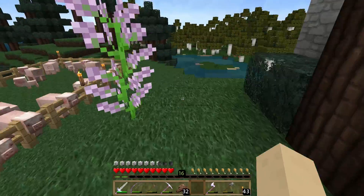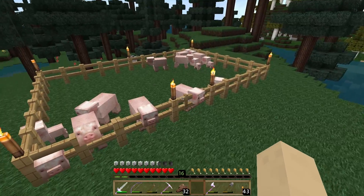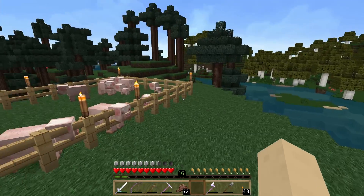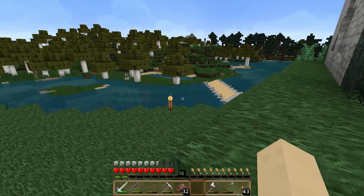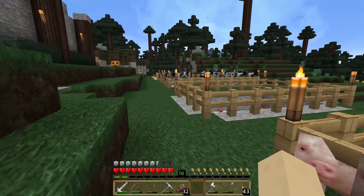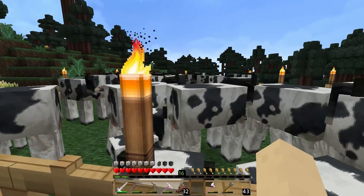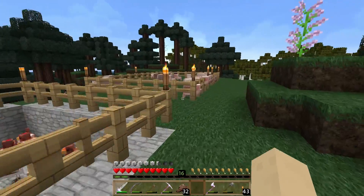But recently they actually made pigs the same saturation and meat-pop filling power — I don't know what you want to really call that — but they're the same as cattle. Cattle still give you two resources though: they give you the meat and leather, whereas pigs only give you one.